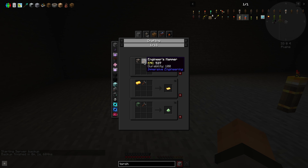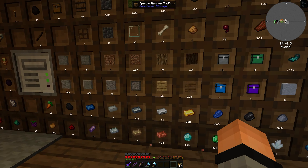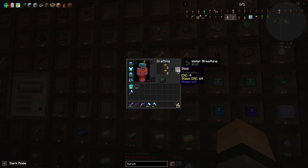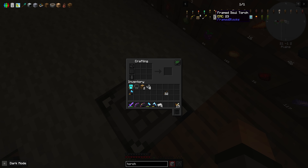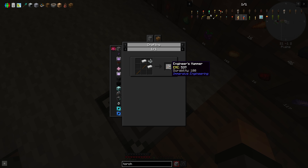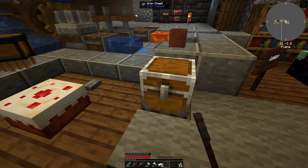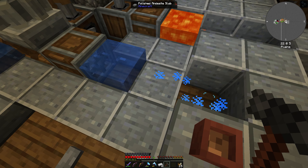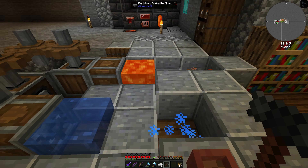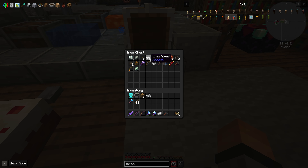Let's do that — some sticks, string, and some iron will give us our magical engineer's hammer. Sweet. Oh cool — it does buttons. Hey, that's really helpful if I use it on stuff like this. Oh nice, I like that! That's cool, awesome. Alright, I got my crate stuff in here. I think I have — yes I have — oh, I already had an engineer's hammer. I am a dum-dum.